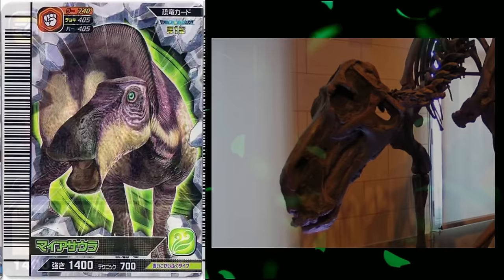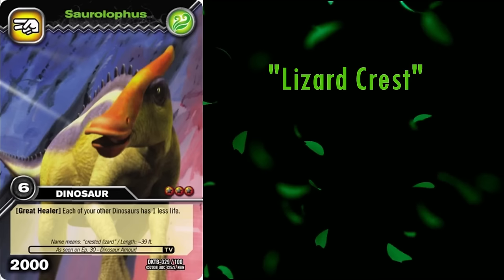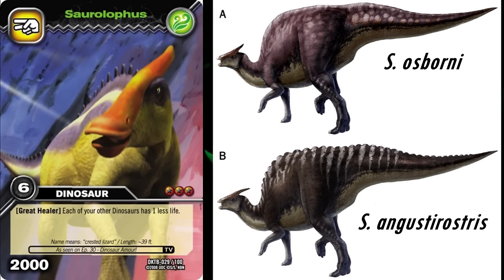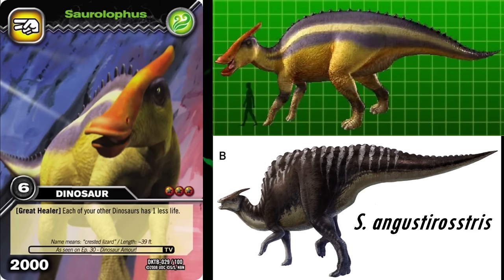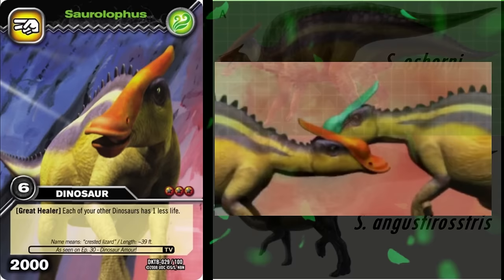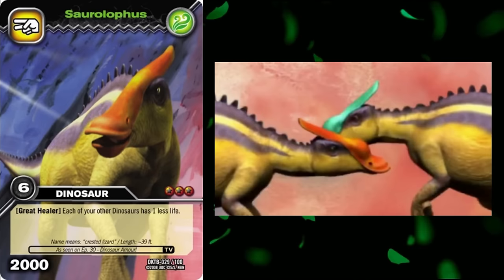Next we have the sub-family's namesake genus, Saurolophus. Its name means lizard crest, and it is one of the very few dinosaurs known from multiple continents. The type species, S. osborni, is known from North America, and S. angustirostris is known from Asia, both living roughly 70 million years ago. Based on the distinct bumpy ridge along the back, the model seems to represent S. angustirostris. In the anime, there are actually two Saurolophus — one with an orange crest, and one with a green crest. Whilst unconfirmed, many fans assume one to be male and one to be female, with the colour difference being sexual dimorphism, which would be really cool. On the whole, this model is solid.